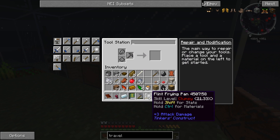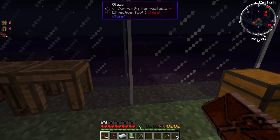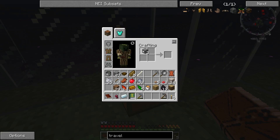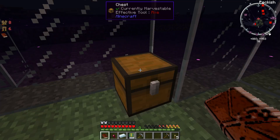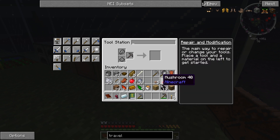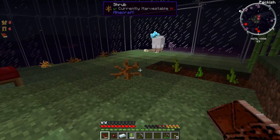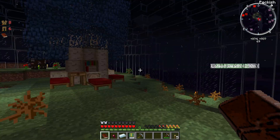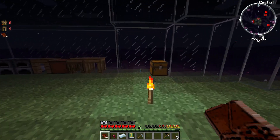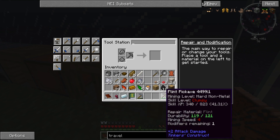I'm also gonna repair my stone mattock and my flint frying pan, and grab a couple pieces of gravel and make another flint, and also repair my flint pickaxe. Now hopefully very soon I will have more materials — or stronger materials — that I will be able to use to upgrade my tools a little bit more, because I'm getting tired of the way the flint pickaxe treats me. Very abusive. Doesn't do its job or anything.